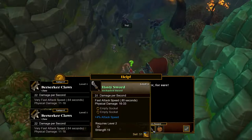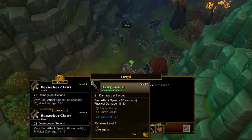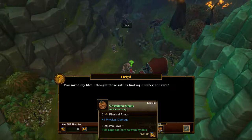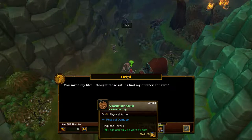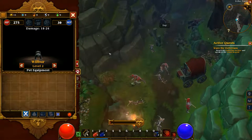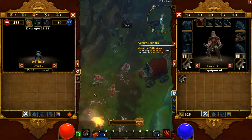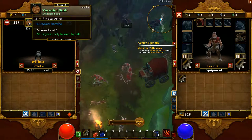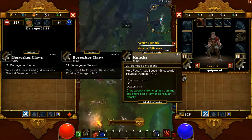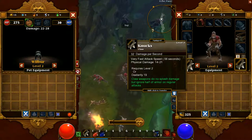I'm going to take an enchanted tag for my pet. You can add that by going into the pet inventory and your own, and sliding onto one of the slots there. That gives him plus four physical damage. I've also picked up a claw which does more damage than one of my others, so I'll switch that out.